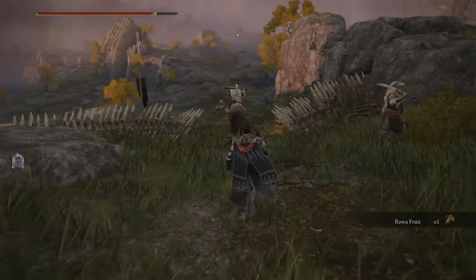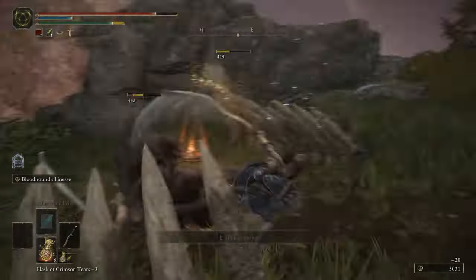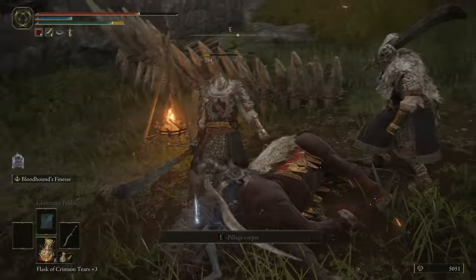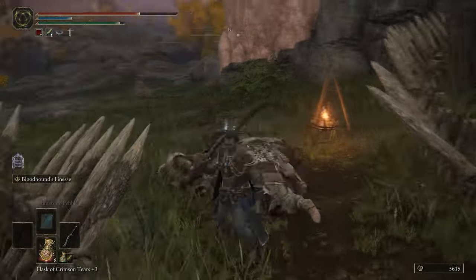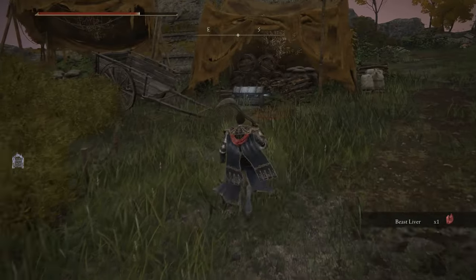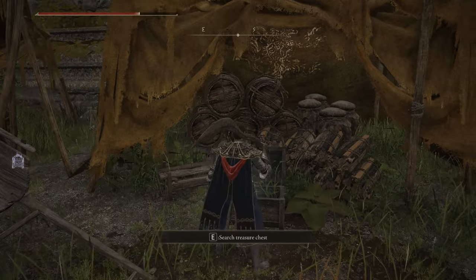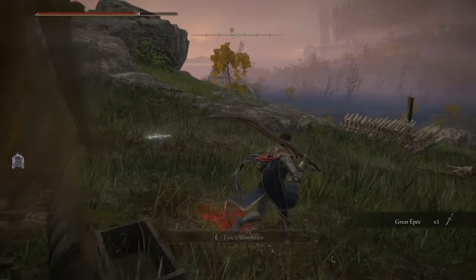Got some Kaiden Raiders here — one's on horseback and one other one. I'll grab this chest over here. This contains the Great Epee, a heavy thrusting sword that scales with strength and dex.